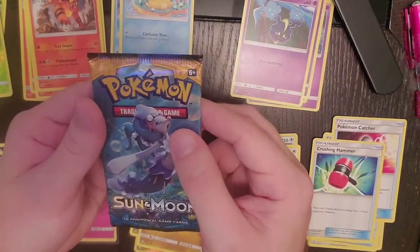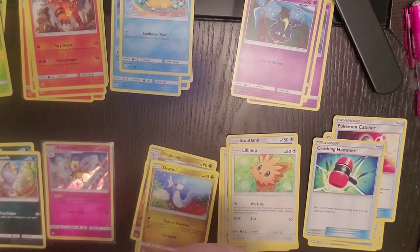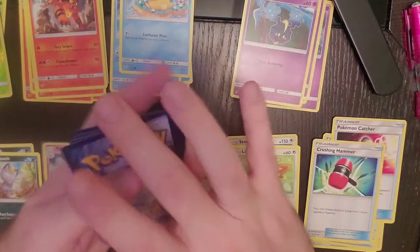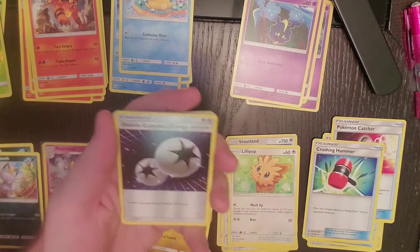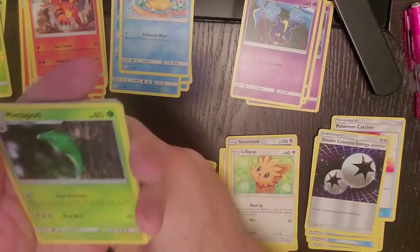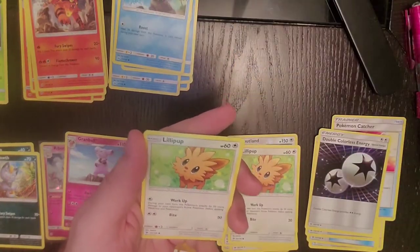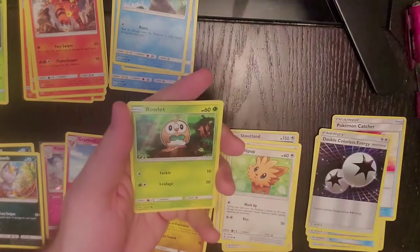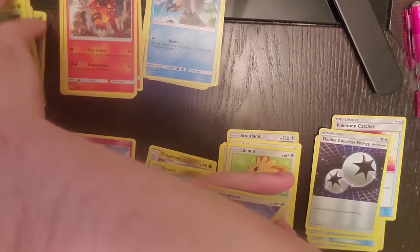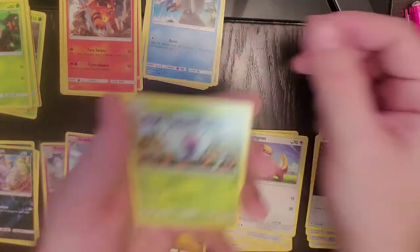Alright, and then we'll move on to the next booster. One, two, three, and four. Water Energy, Double Colorless, Grand Bull, Metapod, Wingull, Lillipup, Cosmog, Rowlet, Yungoose, Reverse Holo is Alolan Meowth, and our regular rare is Butterfree.